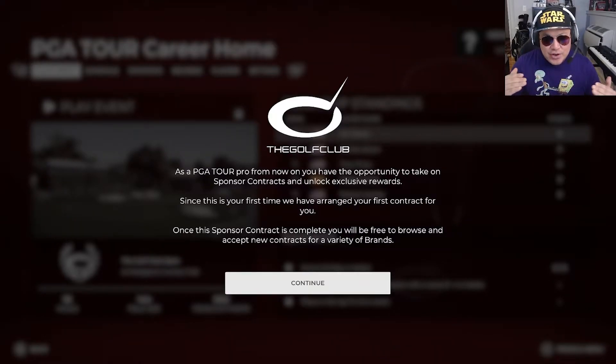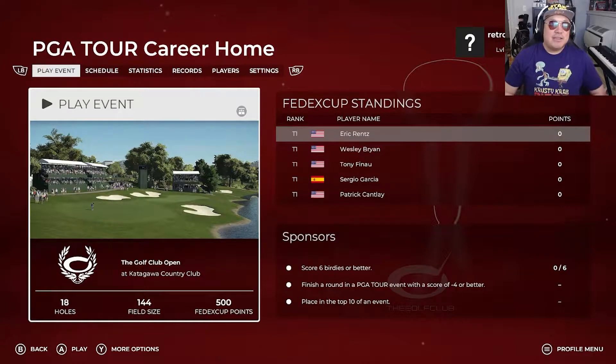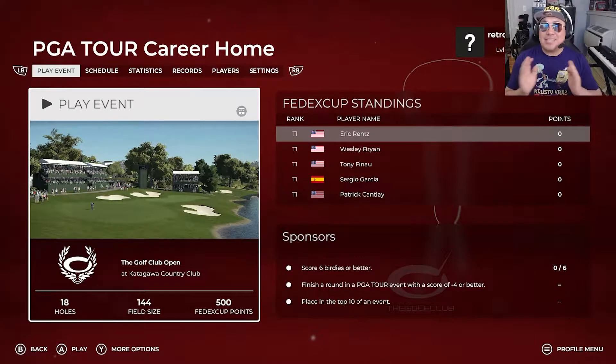Whoa, what do we have here? The golf club. As a PGA Tour pro, from now on you have the opportunity to take on sponsor contracts and unlock exclusive rewards. Since this is your first time, we've arranged your first contract. Once the sponsor contract is complete, you'll be free to browse and accept new contracts for a variety of brands. Our first event is going to be at Katagawa Country Club. Our contract requires us to score 6 birdies or better, finish a round with a score of 4 under or better, and place in the top 10 of an event.